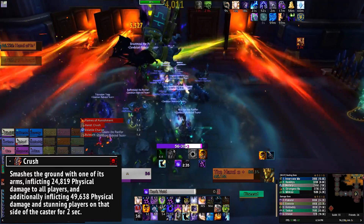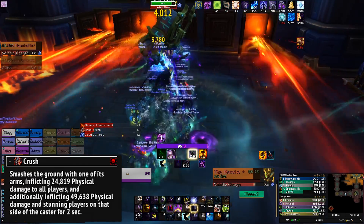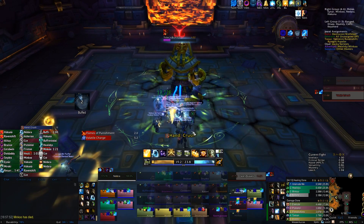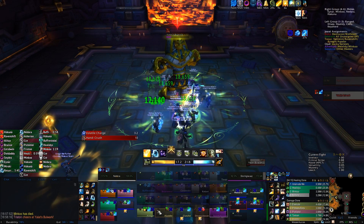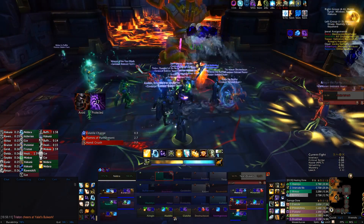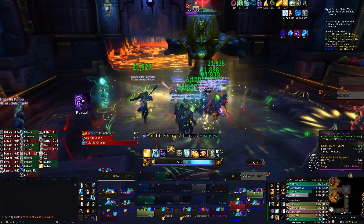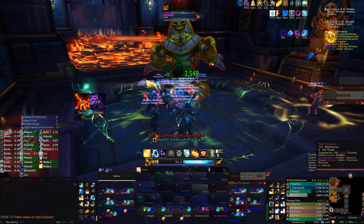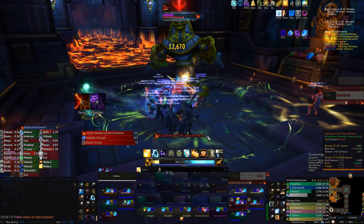Both constructs have the Crush ability. This is a 180 degree AoE which will deal a lot of damage and stun anyone who gets hit. You can tell where this ability will land if you watch the constructs' hands — he will raise the left, right, or both hands. If he raises the left or right hand, that's the side where he's going to slam. If he raises both hands, the slam will be in front of him. Just be careful, getting stunned can kill you very quickly in this fight.